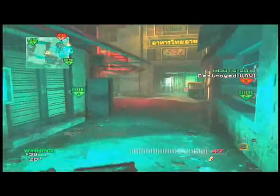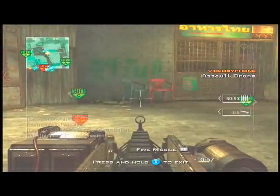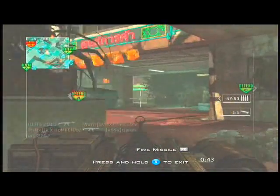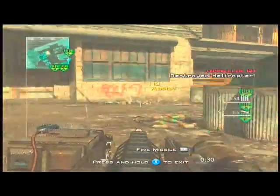Care package on the way. Enemy UAV identified. Assault drone standing by. Securing these. Assault drone standing by. Friendly assault drone inbound. Assault drone inbound. All positions locked down, hold your position.